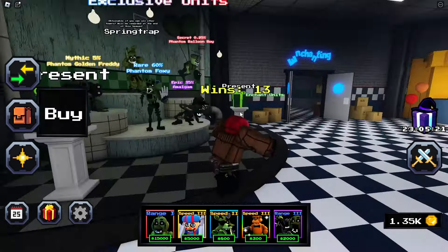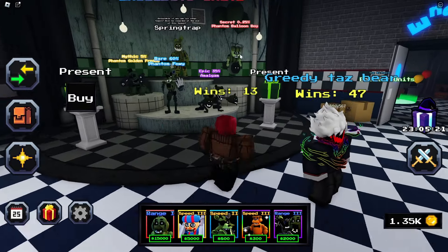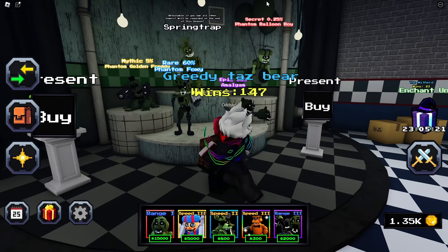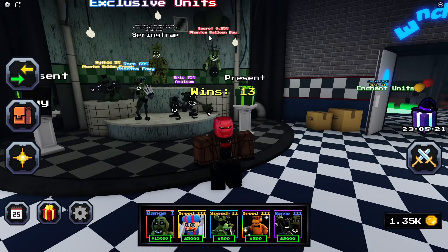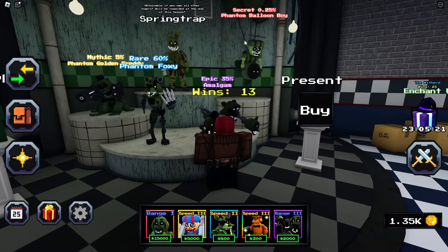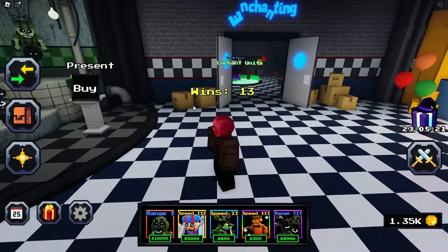This unit better be worth it because it's going to be difficult. Now, the easiest way to get all these characters — and I say easiest quote-unquote because it's kind of difficult but easy at the same time — is trading. Try to find people on the Discord server to trade your way there. I'm not a big fan of trading in this game, but you can always do it. I guarantee towards the end of the season, the Secret Balloon Boy is going to go for a lot. So trading is definitely a way.